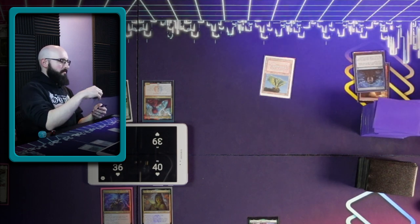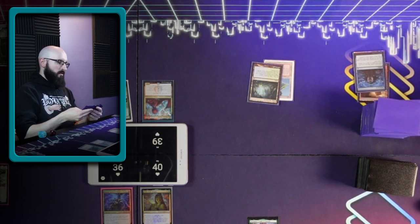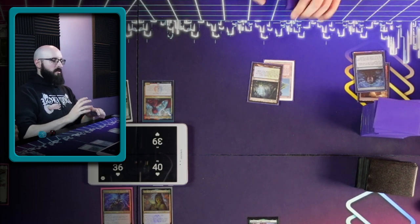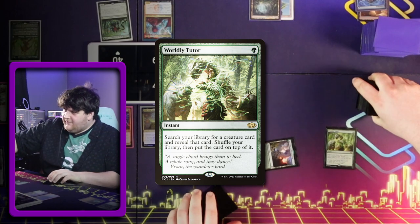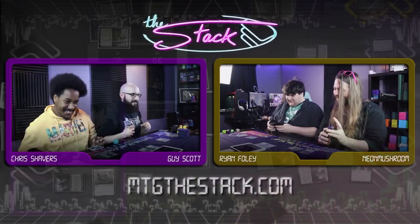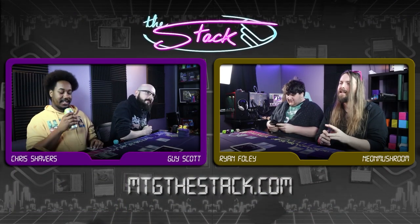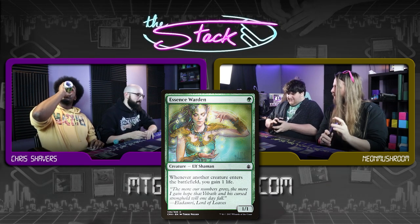Untap. Let's play a Misty Rainforest and pass. At the end of your turn I'm going to Worldly Tutor. Tight. Everybody's tutoring. We're going to get Essence Warden — it drew me two or three cards last game. Two or three. Why would you need that? You know — it gains life.